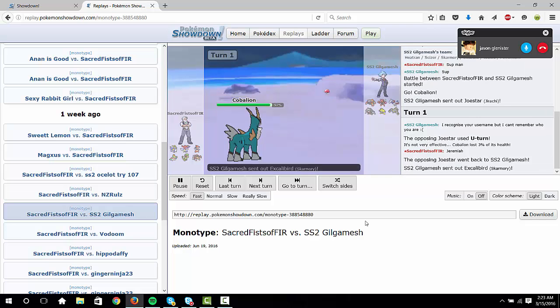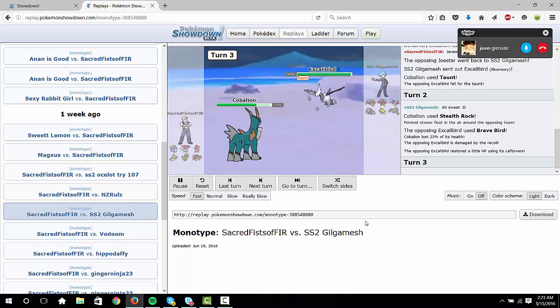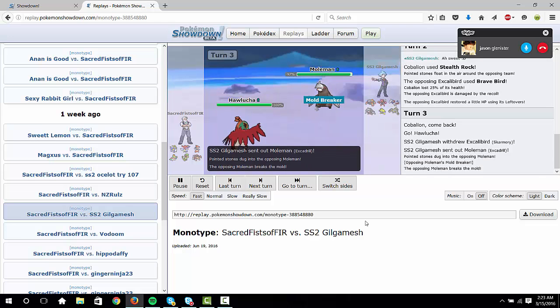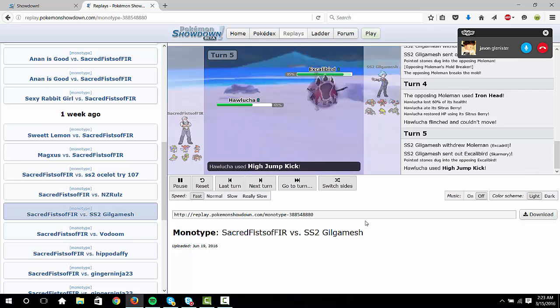In the fifth slot we've got Breloom — standard Focus Sash set. It's your flying check if you really have to Rock Tomb something turn one. He's also switched it with Swords Dance as well, so it can have varying roles in what it can actually do. We've also played with Orb, and we were going to play with Focus Punch, but we weren't too manly for that.